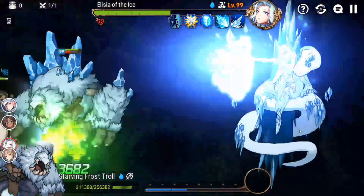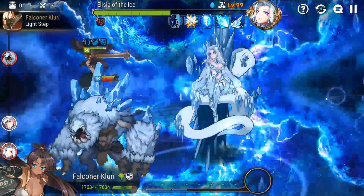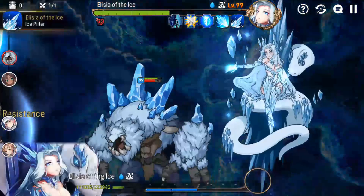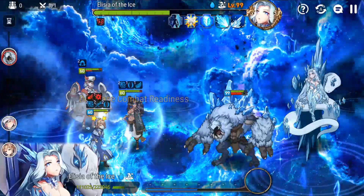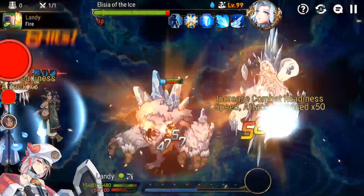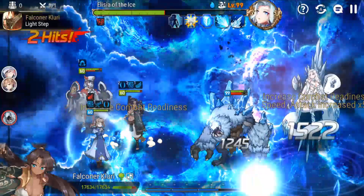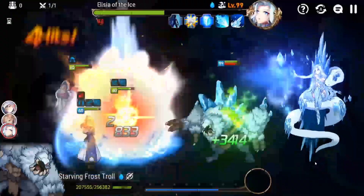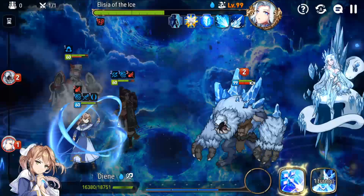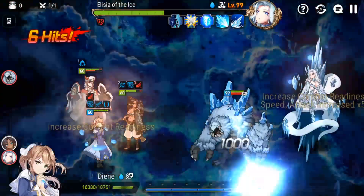Defense break again — stun is unfortunate there. If you have Rwana here instead of Clurry, you would get some CR push there and Volandi would actually cut in.